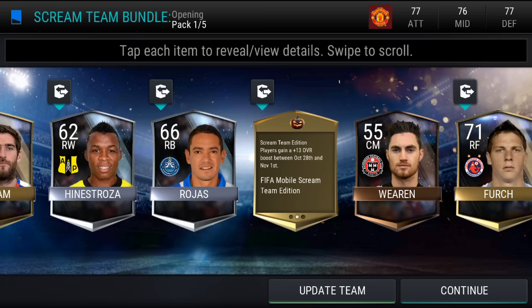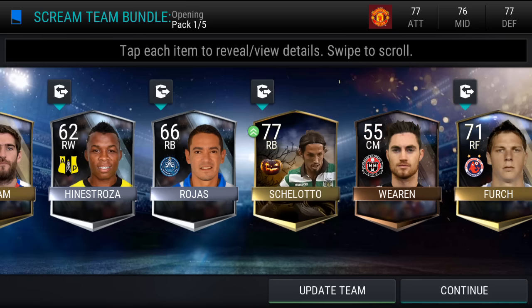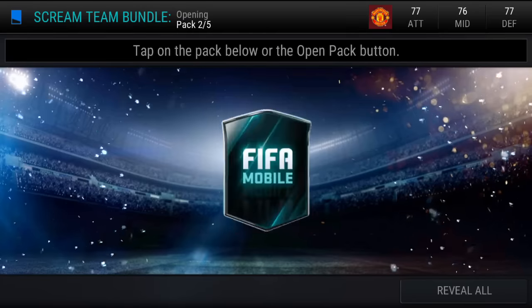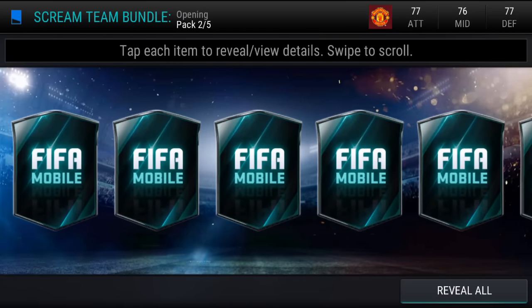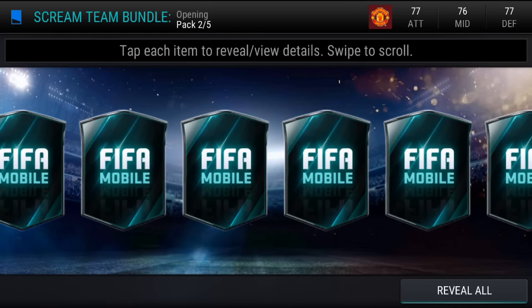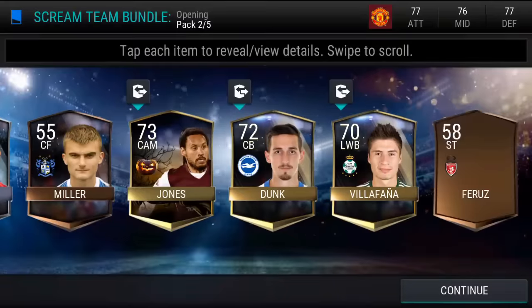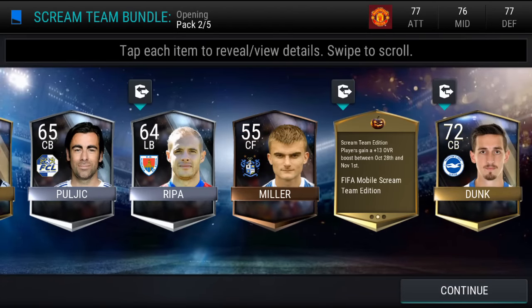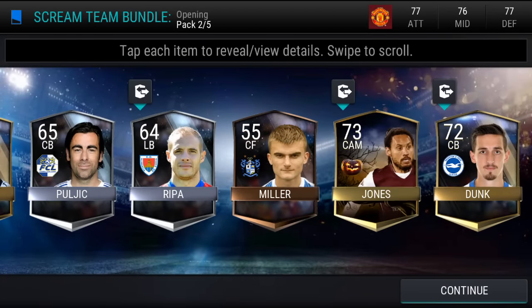By the way guys, if you did not know, Scream Team edition players gain a plus 13 overall boost between October 28th and November 1st. So that's pretty darn sweet — this guy's actually going to be 90 rated. All right, second pack. No elite again, but there is our Scream Team gold or better player — Jermaine Jones. Not bad.